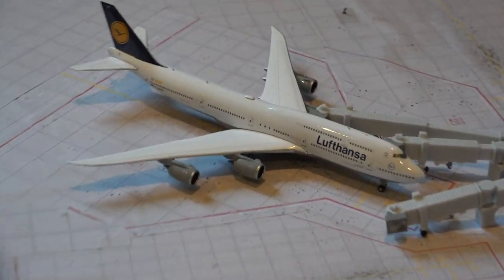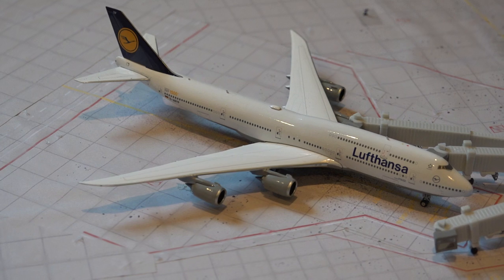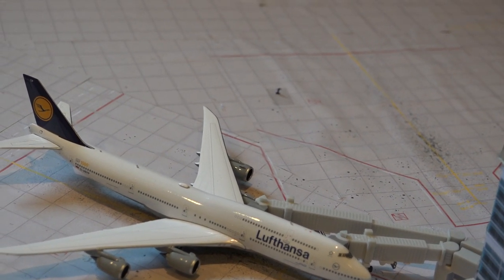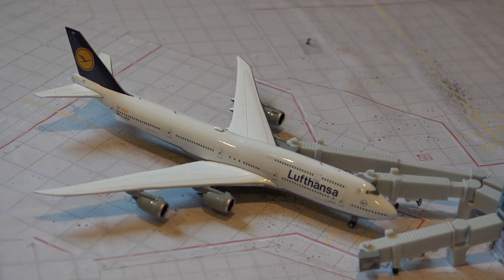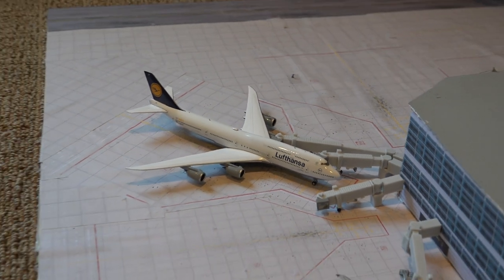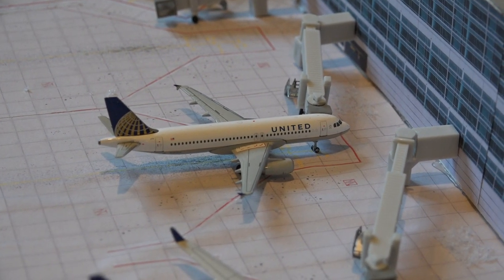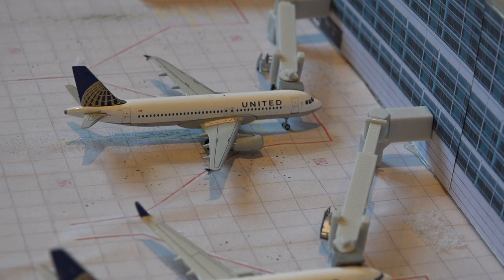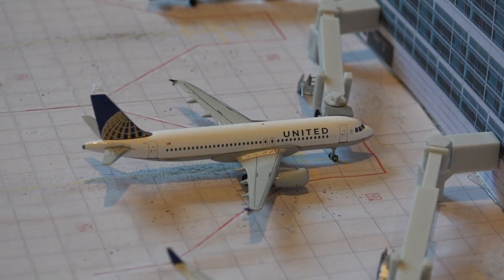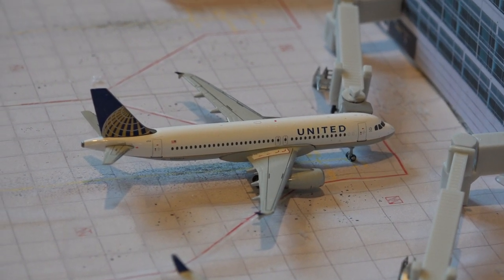At gate B-16, we have a Lufthansa 747-8 aircraft — it's going to depart for Frankfurt in about 30 minutes. We have a United A320. This one's going to depart an hour and 17 minutes late — it's going to be heading out to LaGuardia, delayed because of ATC conditions.